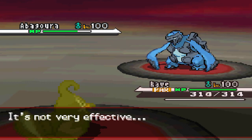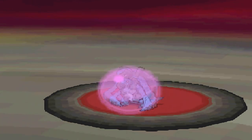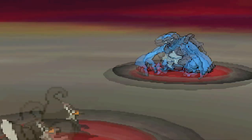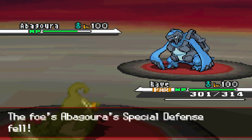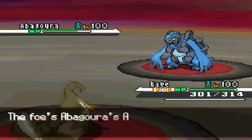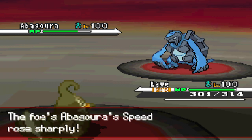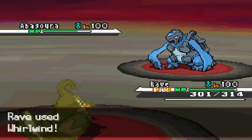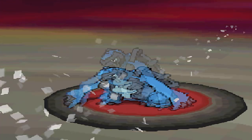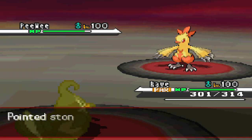I go for the Brave Bird — it was an obvious Brave Bird, and he predicts that by bringing in his Rock-type Caracosta. He goes for the Shell Smash weirdly; I don't quite understand why, and he doesn't understand why either. The only reason I can think he goes for it is to hope for the Parahax, but Parahax doesn't save him this time. I get to Whirlwind him out after all the boosts and items, so that's his White Herb gone and a waste of a turn.